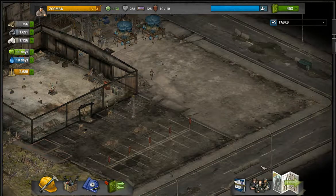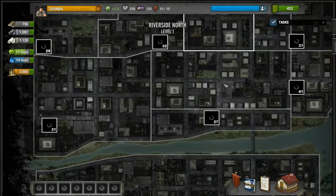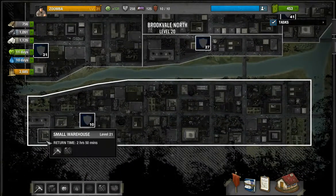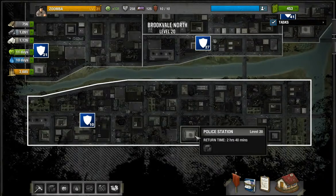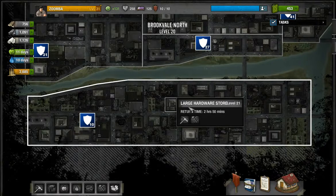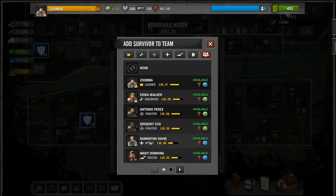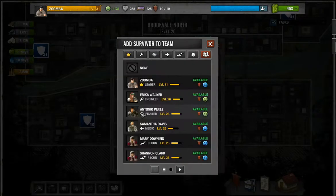Next up we're going to do a mission. We just got this new area opened up, so that's pretty good. I need resources, so there's a large hardware store here. I want to take three people — let's see April. Yeah, I can live with that.